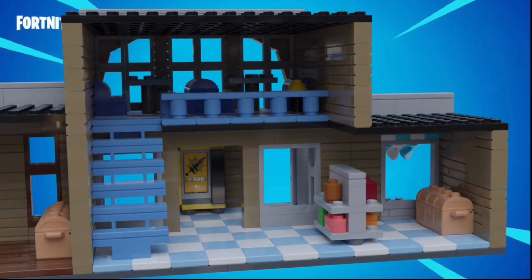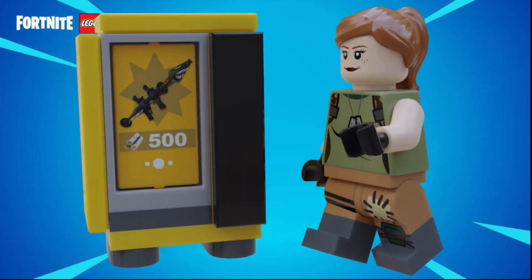Starting off with the interior of the grocery store — I actually had a lot of fun designing this. You can see that it is tiled off with a checkerboard pattern of light blue and white tiles. All the way to the right there's a chest, much like in the game, and although I couldn't include all the freezers and shelves and checkout areas, I did include one shelf with some assorted cans. In the back, you can see the little vending machine selling a rocket launcher for 500 wood like they used to do. I personally liked the materials trading system better rather than the new gold system — but what do you guys think? Tell me down below.